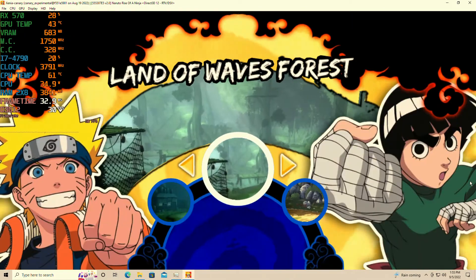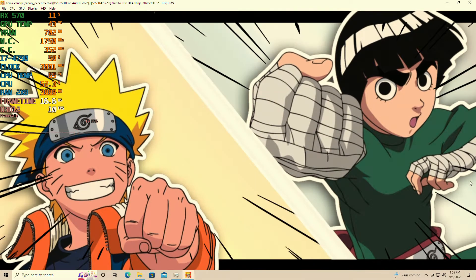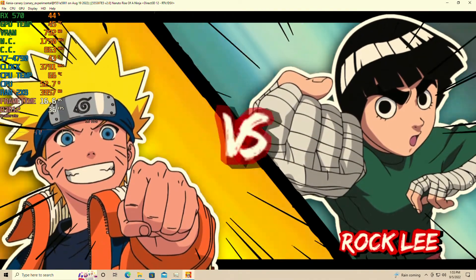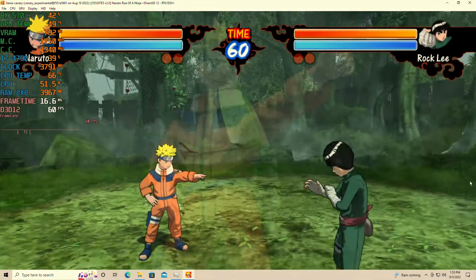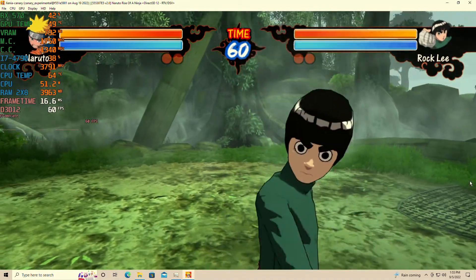We're running with 16GB of DDR3 RAM in dual channel memory and we are using the Xenia Canary build of August 19th, because this is after the update that made everything run extremely fast. I'm curious to see if it has fixed some of the sticking or crashing from Rise of the Ninja and Broken Bond.